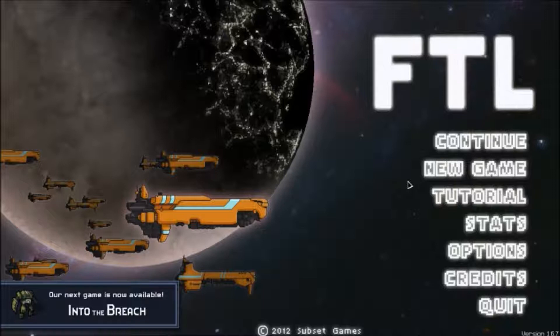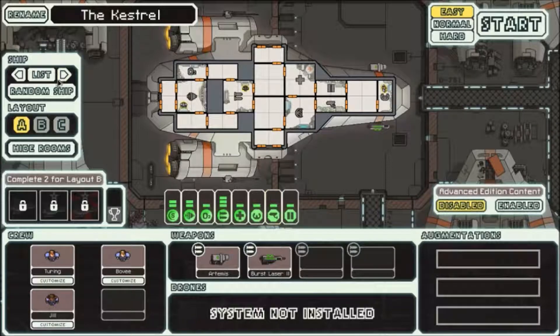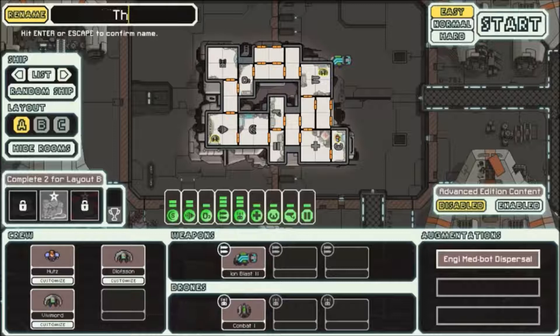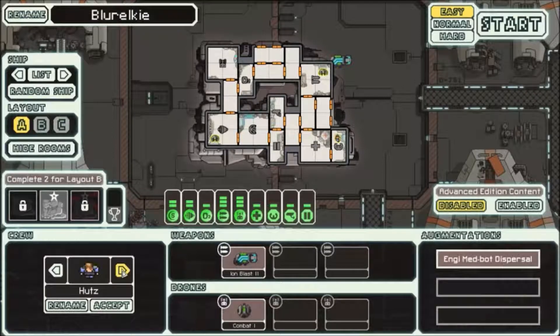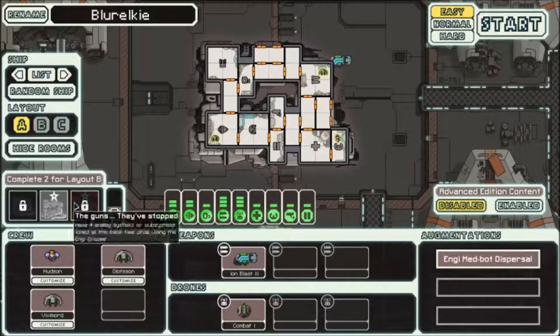Hello everyone, welcome to FTL: Faster Than Light. This game is awesome, it's like a space RPG adventure. I love this game. I've played it for about three hours so I have a few things to share. We're gonna rename my ship 'Blur Blur' - that's German for 'the hurts.' We're gonna call this crew member Hudson, because you know, Aliens character - love that guy. Olsen and Vivimor, cool.